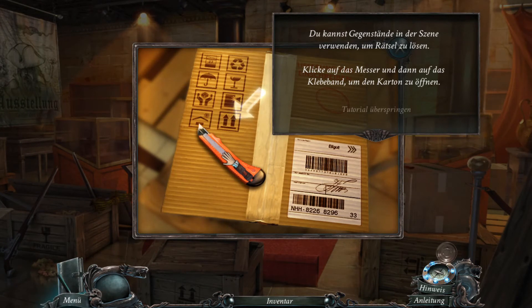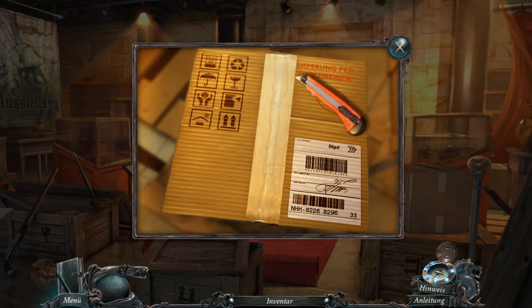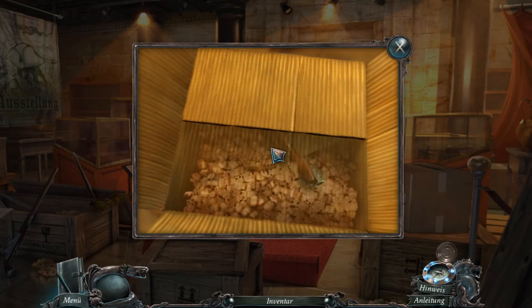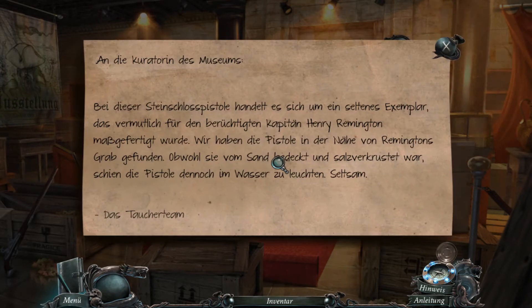Du hast Gegenstände in der Szene verwenden, um Rätsel zu lösen. Klicke auf das Messer und dann auf das Klebeband. Ja. Und die Tutorials kann ich eigentlich auch ausschalten. Weiß ich nicht. Obwohl, vielleicht ist das gerade so in Ordnung.